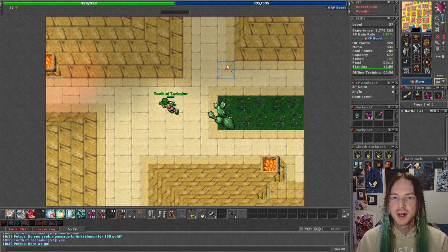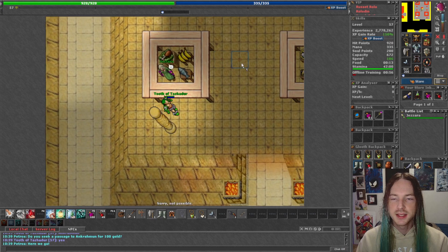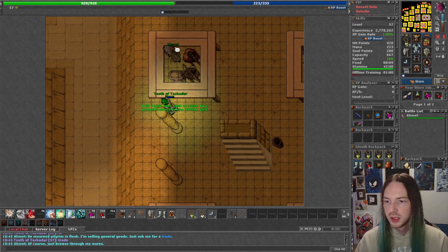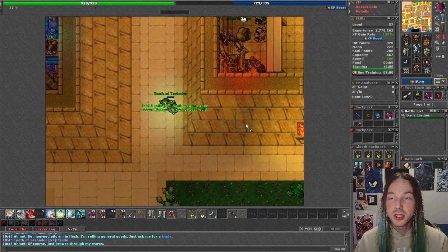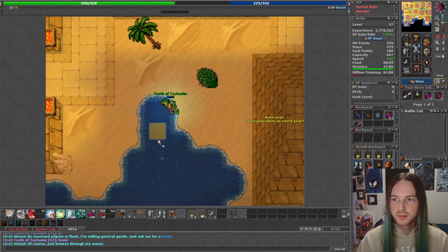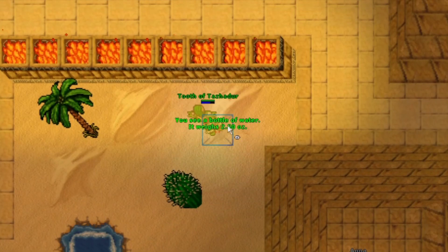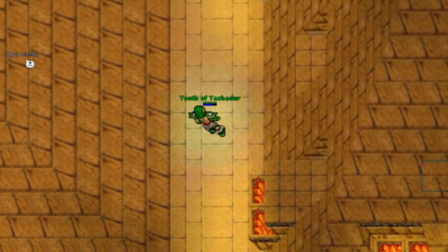Getting the Vial of Water actually took me quite a while to figure out. We'll go talk to Amet — you can buy a bottle from him. Once you have the bottle, we will be walking it to the ocean down here and you'll just click on the bottle and it will fill it with water. To check that your bottle is actually filled with water, click look and we do see a bottle of water.